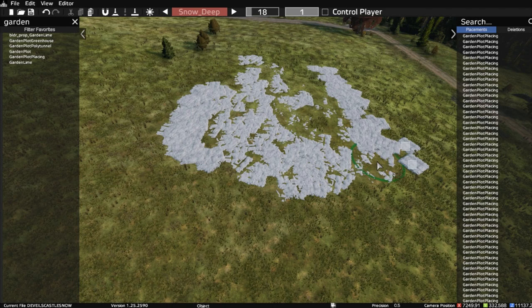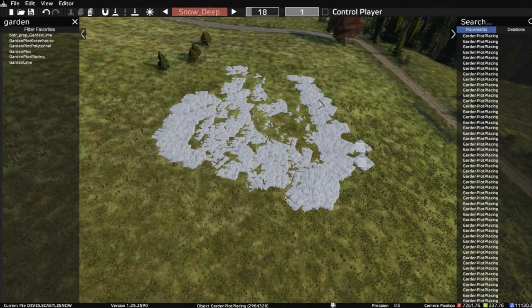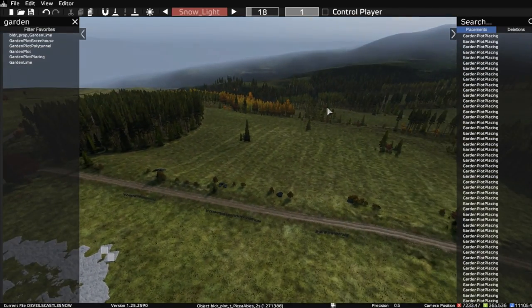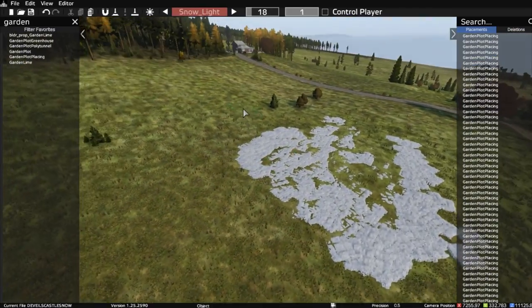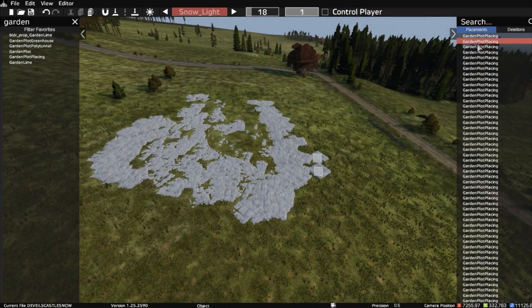With snow deep you can see how thick that is compared to the light smattering. When creating a snow effect you could have heavy snow, then normal snow, then snow light to fade it in. This is a big map and it would probably crash if we tried to cover everything in snow, but there'd be nothing wrong with having snow on hilltops or at the ski resort.